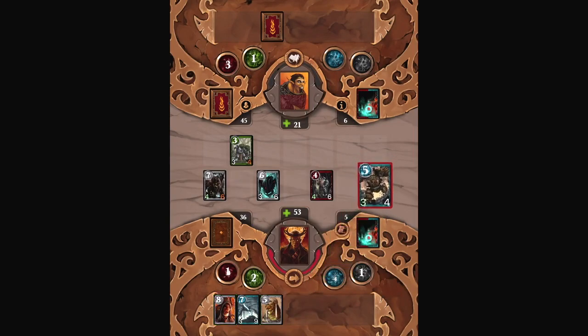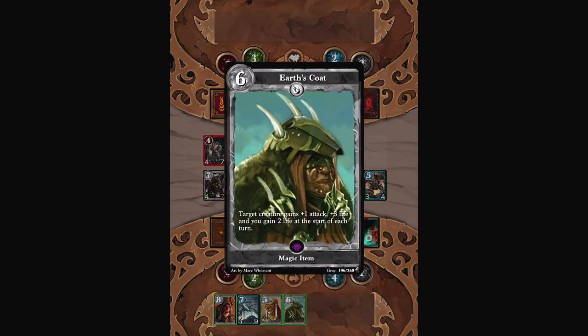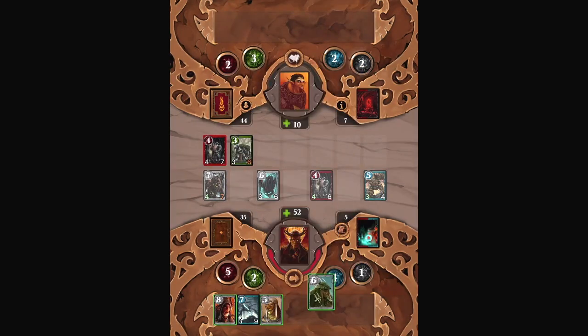Let's play another creature and move on. That's right, Ogre, I will move on. Your lairs won't stop me. Plus one attack, three life — we don't really need to do anything else other than that and we should be good.